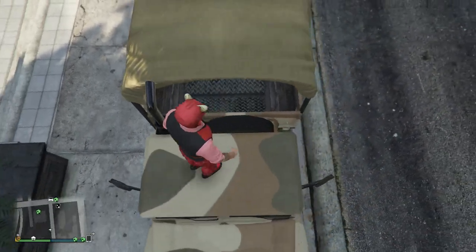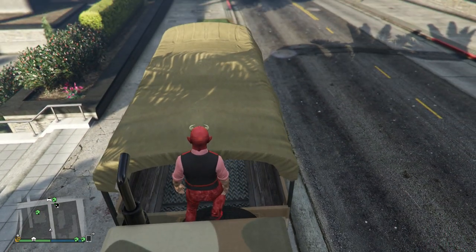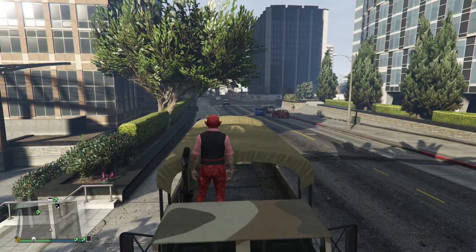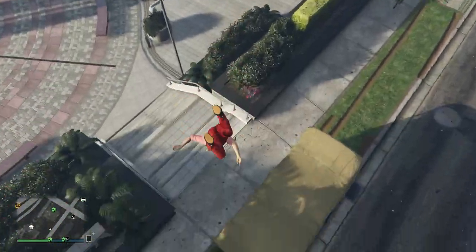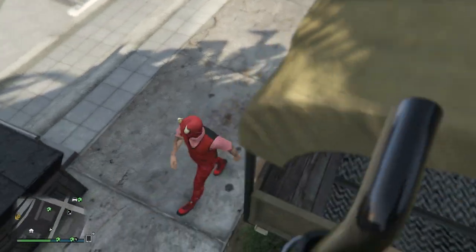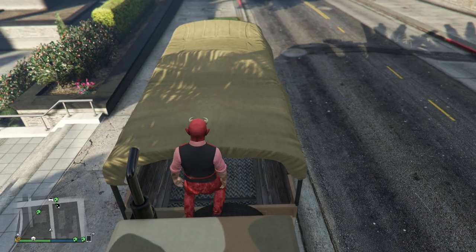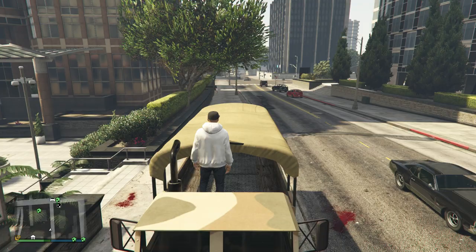Now what you guys are going to want to do is get up on top of the truck and stand on the tire like this. If you stand on it the right way with your legs straight, you will start sliding down slowly, and as you can see, go to the muffler — and then you will be launched into the air. That wasn't very high, but I did get quite good air on this later in the video.